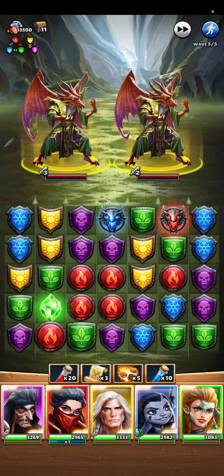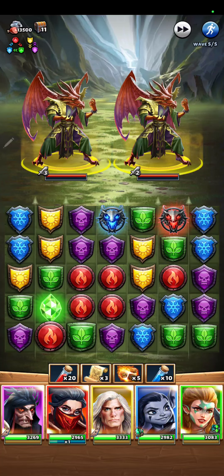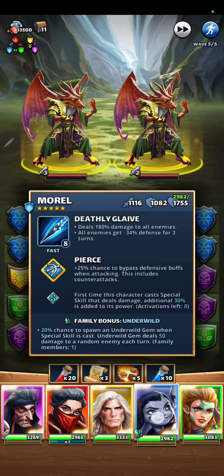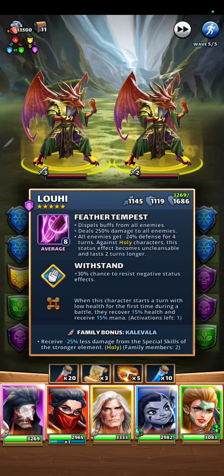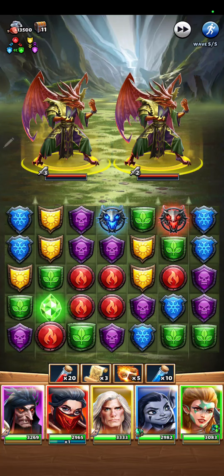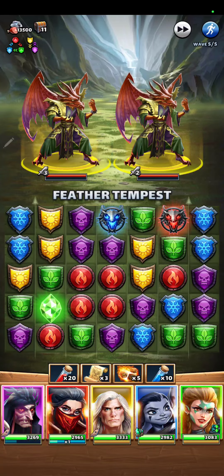Morrell has a minus 34% defense. Lujai has a minus 24% defense, so we'll probably set off Lujai first.